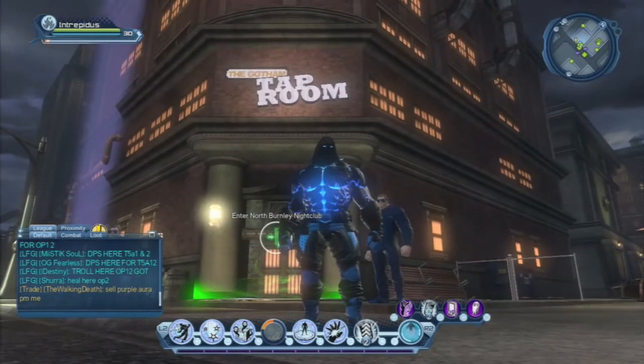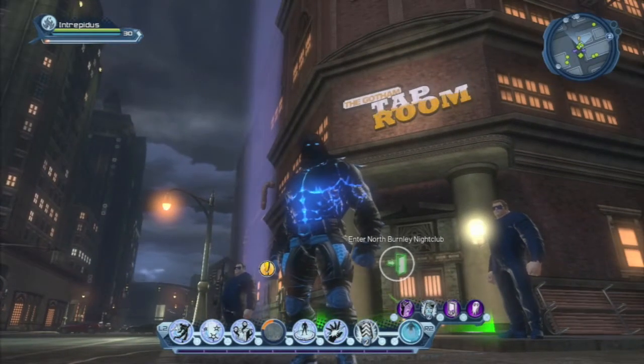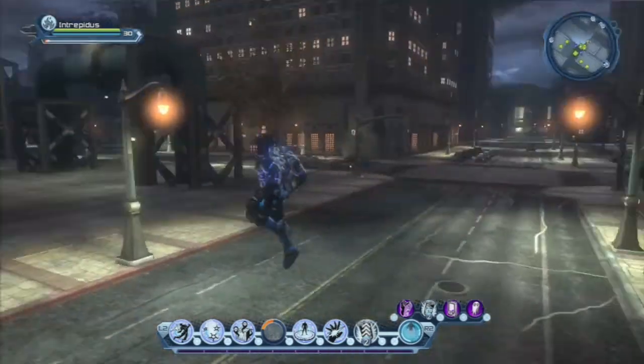Okay, so the outside base for villains is the Gotham Taproom, which is the North Burnley nightclub. We're going to start our route coming out of here.